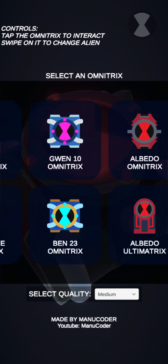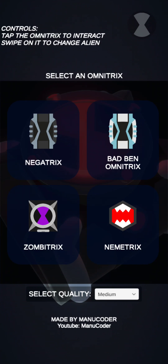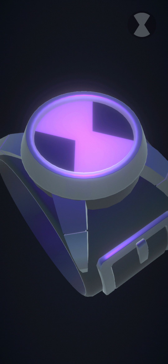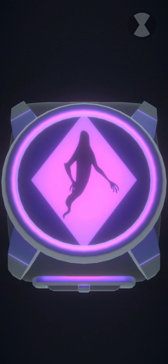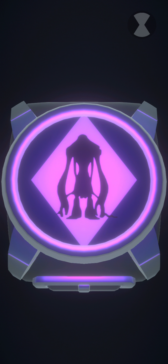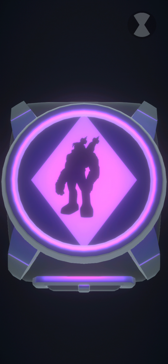And they updated the app for new Omnitrixes. So, we have the Bad Ben Omnitrix, the Nemetrix, and the Zombitrix. So, the Zombitrix is like the Zombie Ben from Omniverse. So, we'll start with that. And it's purple. So, let's go to here. So, we got Ghost Freak, Ben Victor, Ben Mummy, and Ben Wolf. So, there's only four aliens in there.